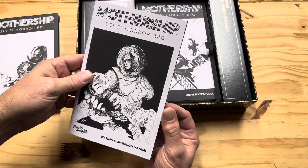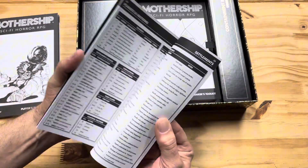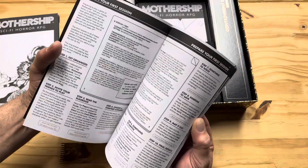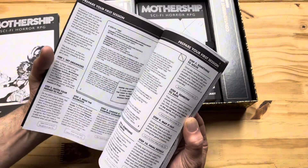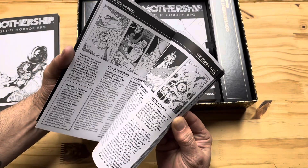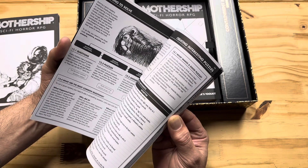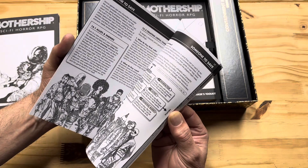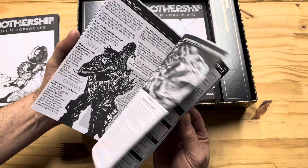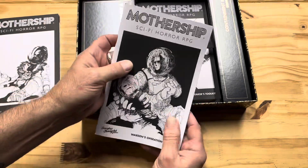We've also got the Warden's Operation Manual — this is obviously the GM's book. Inside it covers horrors and themes, and on the back we have planets, factions, and settlements. A little disappointing that there's no table of contents. There's a tomb cycle, find the horror, tactical considerations, something to survive, creating interesting puzzles, someone to save, planning to fail, how to keep your map, and tying it all together. This looks like it's going to be a good read — it's going to tell you exactly how to run Mothership.